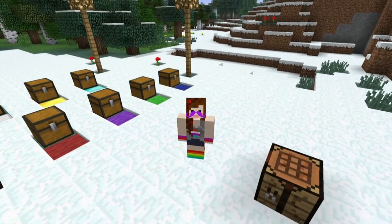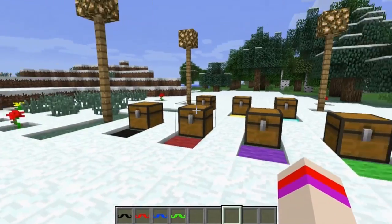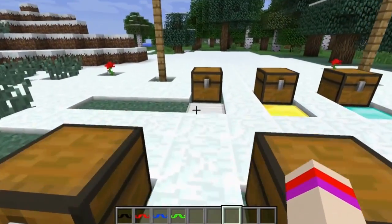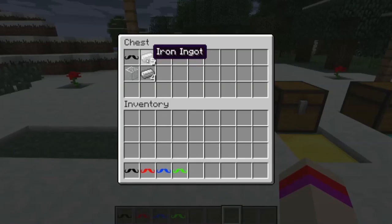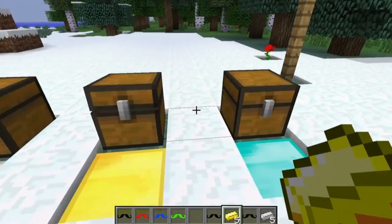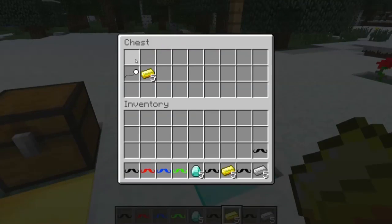You might be asking — it takes away a helmet slot if you have armor. It takes a slot for my helmet. But what the creator has done is made it so we can craft iron mustaches, gold ingot mustaches, and diamond mustaches.